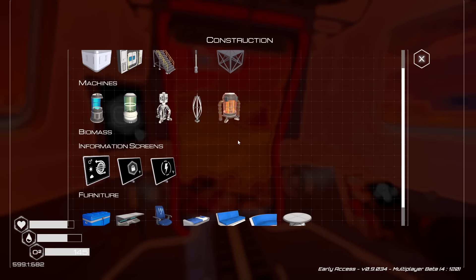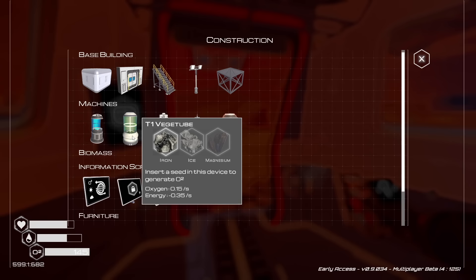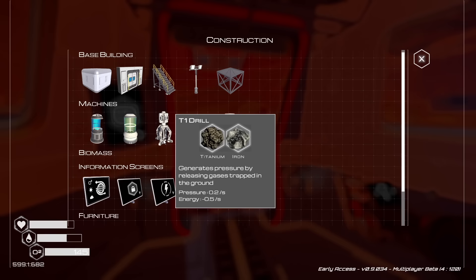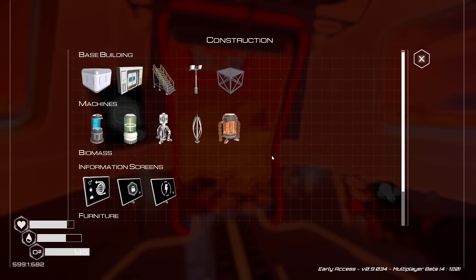By pressing Q, we have access to the construction menu. We've got base building items, machines which include a crafting station, a veggie tube which is used to create oxygen using the seeds we have in storage, a drill which generates pressure, a wind turbine that generates power for all of these machines, and a heater which generates heat. The great thing about all of these machines is they work planet-wide - no matter where you put them down, they will do their job in terraforming the planet.